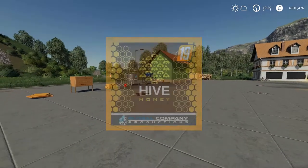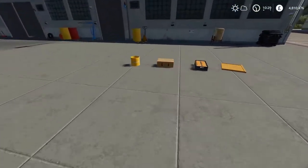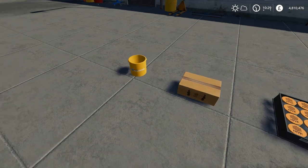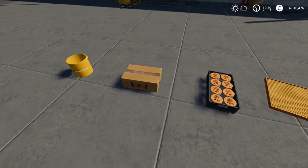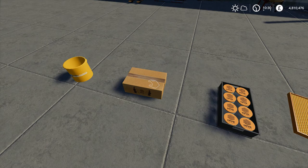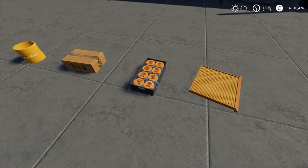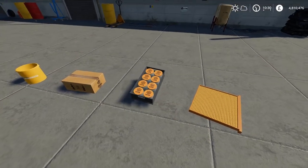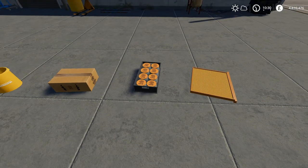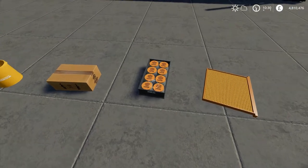We're going to take a look at honey production for Global Company today. First up is the bucket — it holds 10 liters, it's reusable, and it costs 30 pounds. Then we have our bees: a box of bees is 100 liters, which is probably 100 bees, and that costs 70 pounds. Then we've got the jars, which are not reusable, so once they are sold you need to buy more. You get 8 in a crate, they hold half a liter each, and they cost 50 pounds.